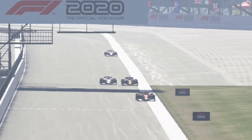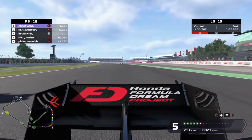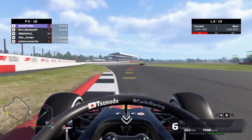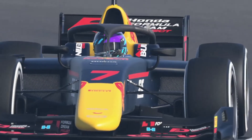Just doing my best to hold off these guys — flying now through Copse corner, trying to hang it around the outside of Jordan, keeping it on the limit. We're wheel to wheel, just in front, and he decides to back out going too wide through Maggots, Becketts, and Chapel — that's never going to end well. As everyone came into the pit lane we just did our best to pump in some good lap times.